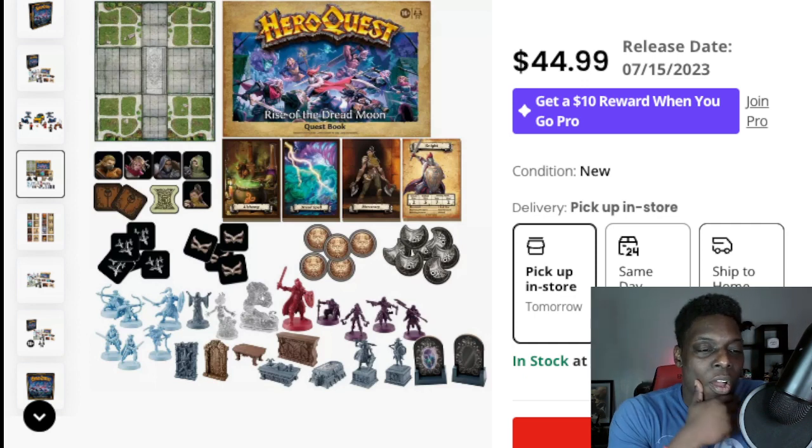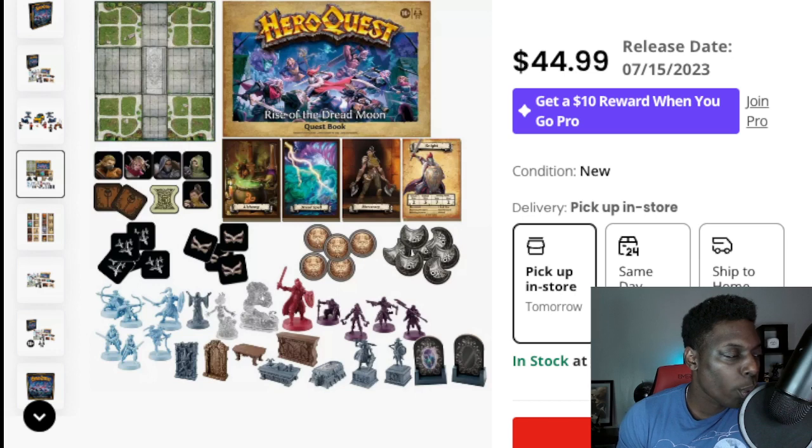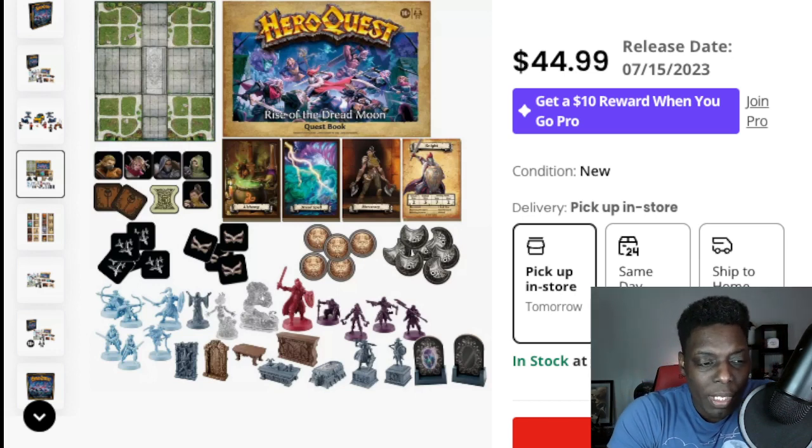We've got the Rise of the Dread Moon quest book, which I believe has 10 thrilling quests as it says in the product description. We're also going to get some tokens — looks like some character portrait tokens. I'm not sure what those are going to be for exactly, maybe it's some sort of stealth mechanic or something, since their elves and they could be stealthy.